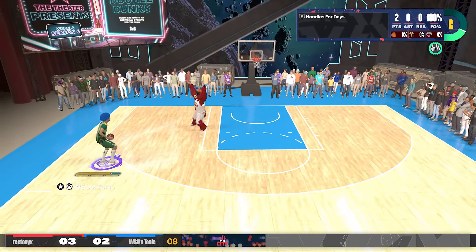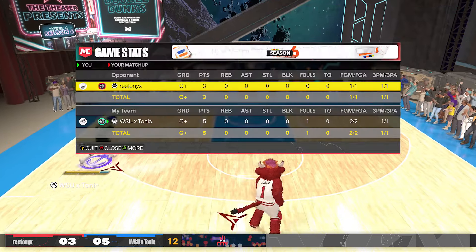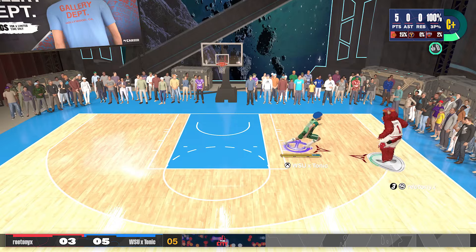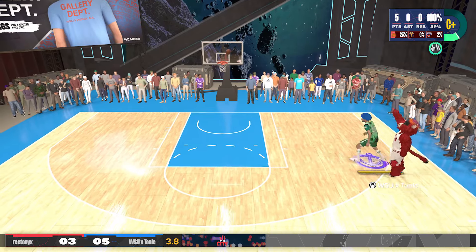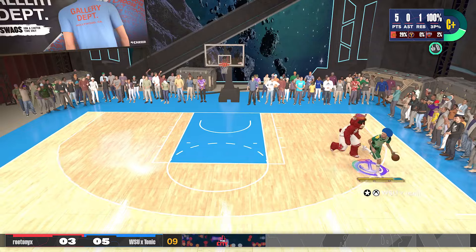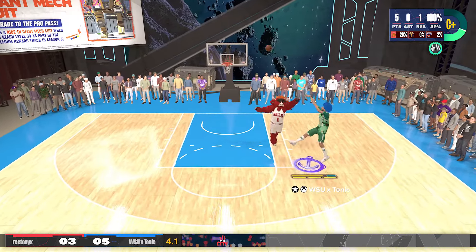There are a couple of other instances where he's going to think he's wide open and I'm able to get a yellow contest. He leaves me open for three. My build is called a two way inside the arc scorer, and that name definitely gets me a lot of open threes. People don't think a two way inside the arc scorer can hit threes, but 76 three pointer — it's all you need.